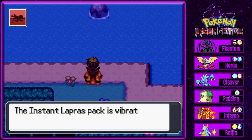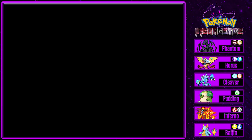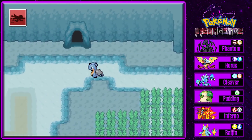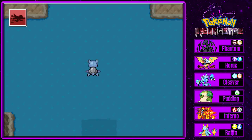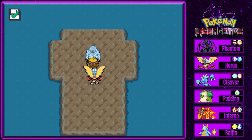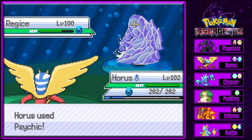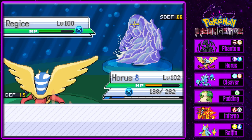We need to head up the waterfall and we're at Halon Lake. Oh what's this - there's Delta Turtwig! Pretty sure somebody said that in the comment section. Anyways, up here we've got Delta Regice at level 100 - let's save and battle. It's a Water type so let's go for Psychic and hope for the best. Special defense drops - Last Resort did a lot of damage, we're going to go for Cosmic Power.